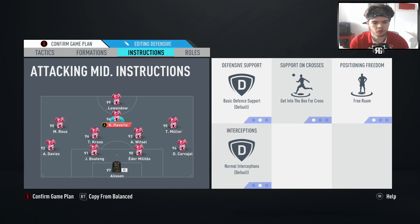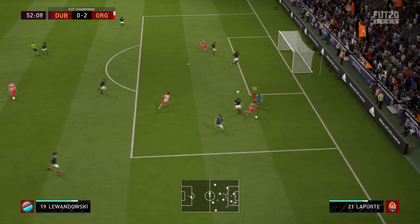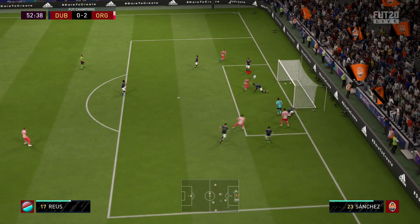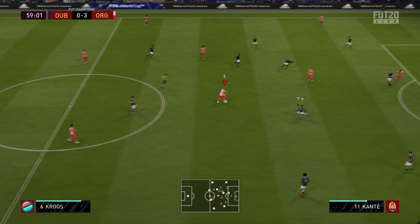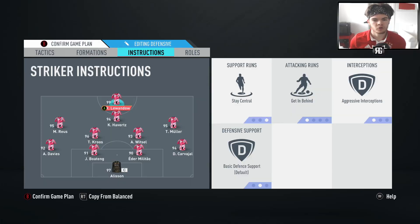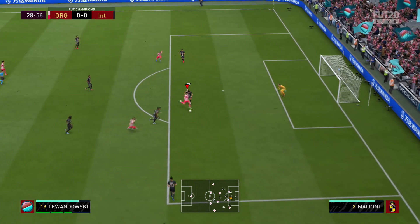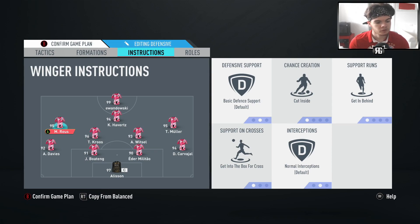We'll do the wide midfielders last because they're arguably the most important change from this formation to the 4-2-3-1 narrow. For Havertz - the central CAM - we've got get into the box for crosses, free roam, and aggressive interceptions. Free roam combined with aggressive interceptions will really gas him out quickly, so you need somebody with high stamina or a good bench option. Up top, Lewandowski is on stay central - we want him in the middle scoring goals, not drifting wide since we already have width. He's got high stamina so aggressive interceptions is fine for him.